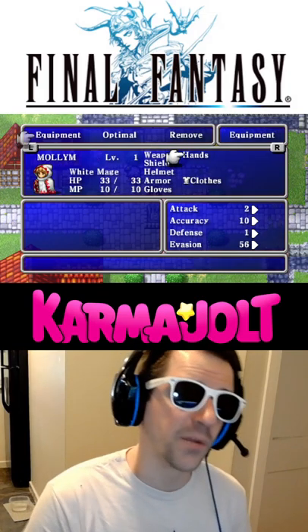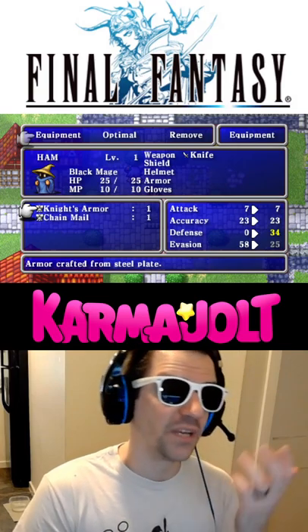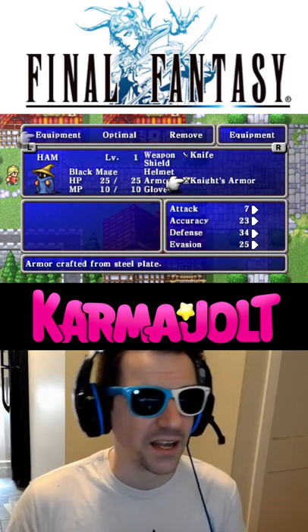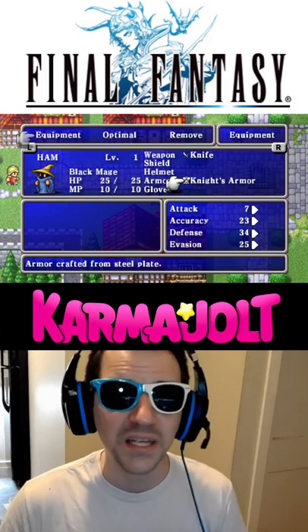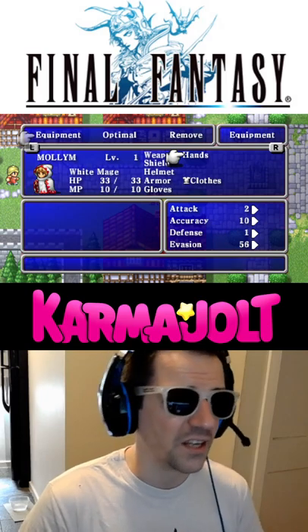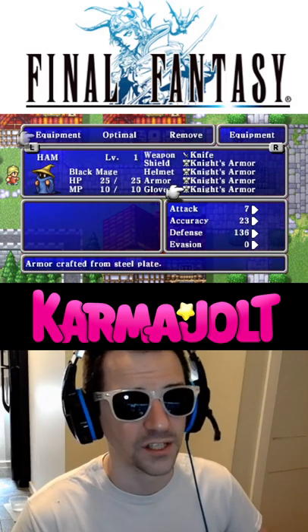Now when I equip that hammer on my white mage, I'm going to hit X and R at the same time, and it will turn into a knight's armor. The black mage cannot normally equip the knight's armor, and this is a powerful piece of equipment that I'm not supposed to have until way later in the game. Not to mention I can equip that knight's armor in every single one of his armor slots.